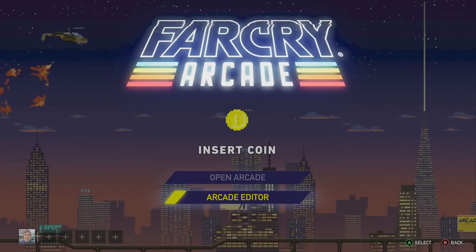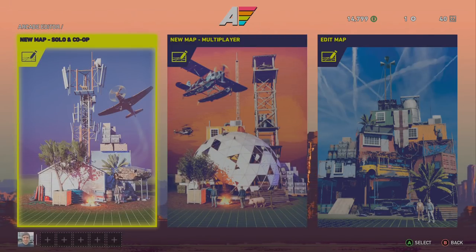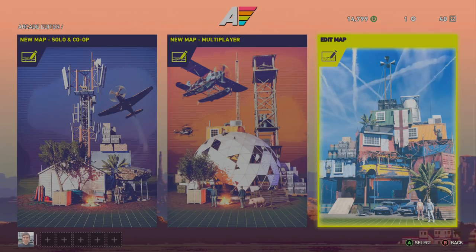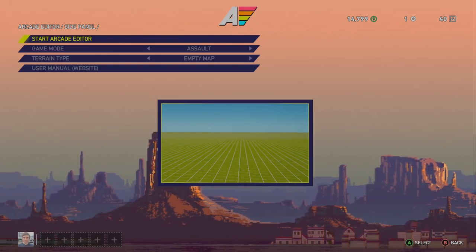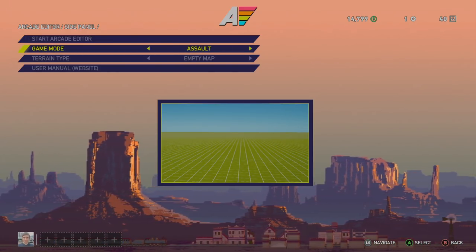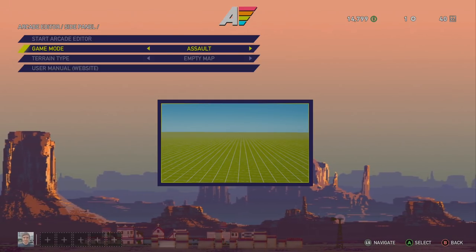This is Far Cry 5. We're taking a look at the arcade editor, going over a general guide to get you going so you learn the basics and jump right in. From the start we have a new map for solo and co-op missions, a new map for multiplayer, or the option to edit an existing map. This plays out a lot like the Halo Forge, a little bit more complicated but not as complicated as the Halo 5 Guardian setting. This is a mode that was in some of the older Far Cry games and it's been brought back, and it should add some great longevity to the title.